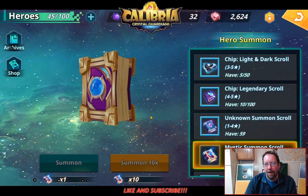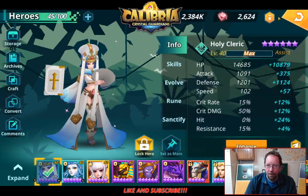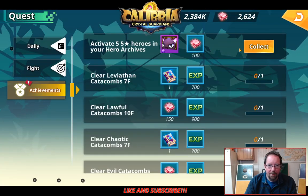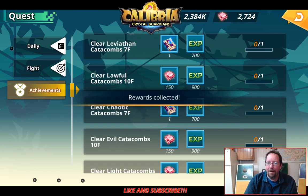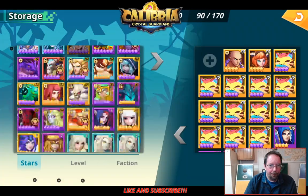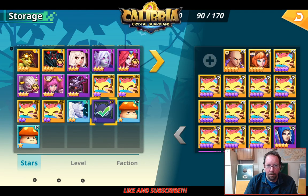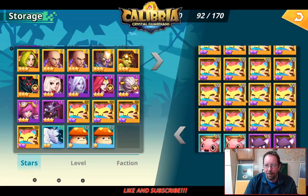Alright, we got one more Convert left in us because we got up to 32. Achievements — Activate five 5 star Heroes. Nice. I'll take the Skills Cat. I haven't used a single Skills Cat yet. I don't really know what I want to use them on yet. I'll keep watching.